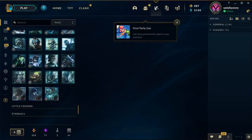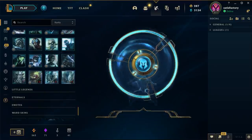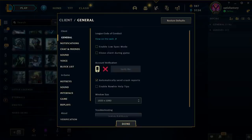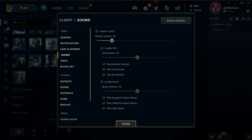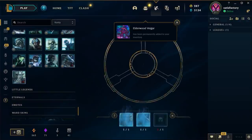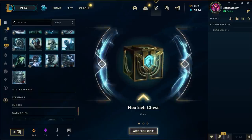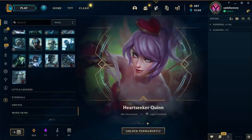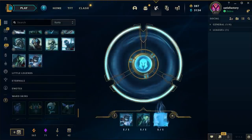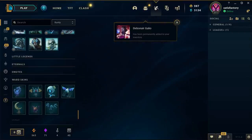Full Party Zoe to kick it off - I'm impressed with that. I'll turn the volume down a bit, it's unnecessarily loud. Exit chest, exit key. Heartseeker Quinn. Alright. Warden Galio.